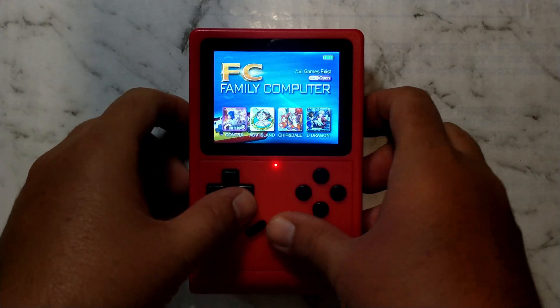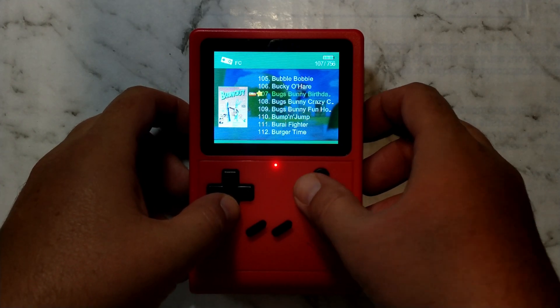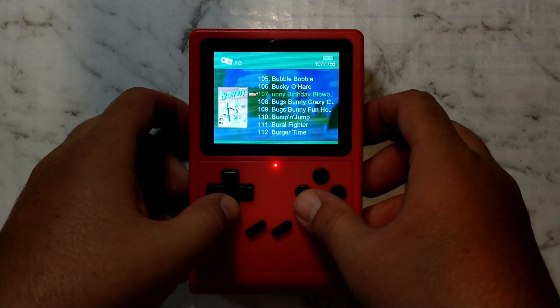To add a game to favorites, simply find the game you want to add — we'll use Bugs Bunny's Birthday Blowout for this example — and press the Y button. A small star should appear to the left of the name.